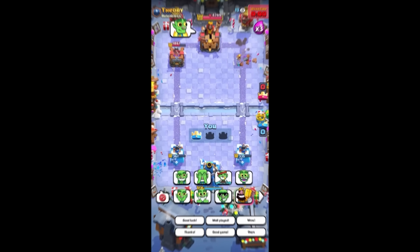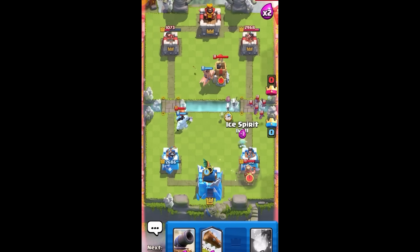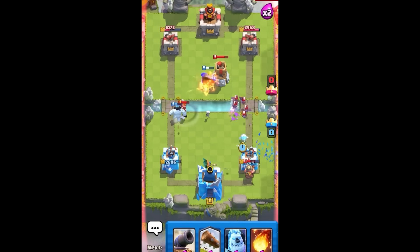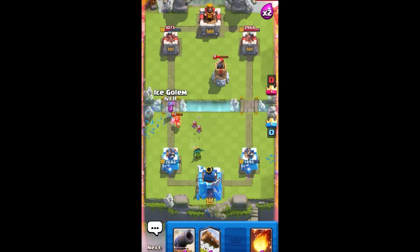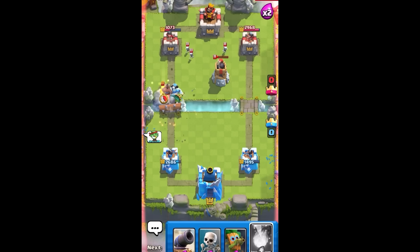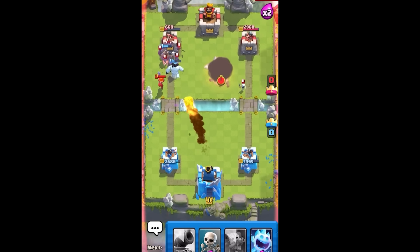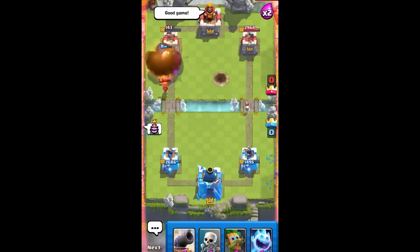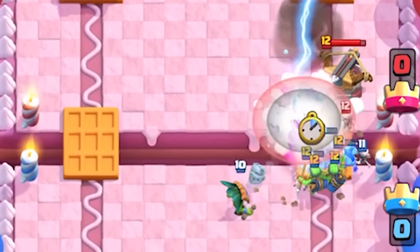This next one — Ice Golem, and again this same kind of Hog deck with Ice Golem, Hog, Dark Goblin. He's going to be able to take out the Valkyrie and the Bats really easily. Log, Hog Rider, Ice Golem — a terrifying thing to see on your side of the field — just pushing in and that is a pretty massive amount of damage onto that tower, and that's just going to take the game. It's safe to say that the Dark Goblin is once again considered one of the best cards in Clash Royale.